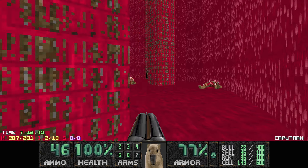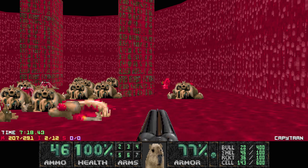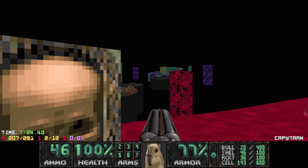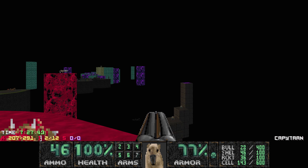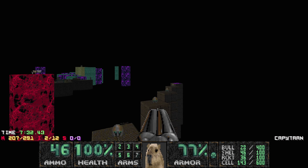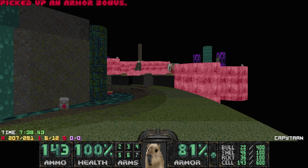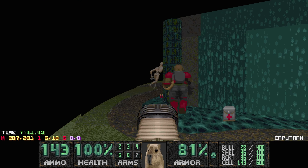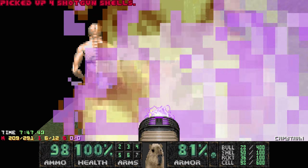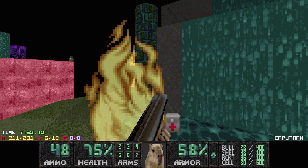You hit the switch and you wait for the platform to rise. Then we are back where we were. Hit this switch to reveal the path to the teleporter. Let's make sure we grab all the items — got everything. And then we get a fight with some chaingunners and two archviles. I suggest just grabbing the plasma, go in circles, and then swap to the shotgun.